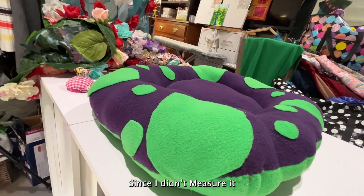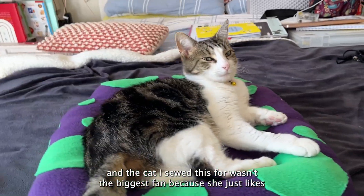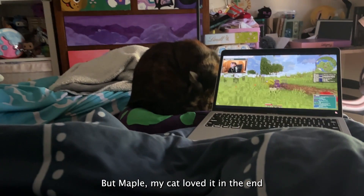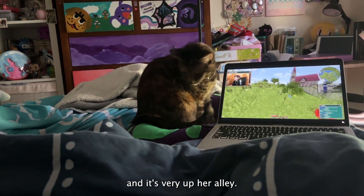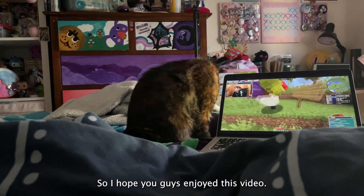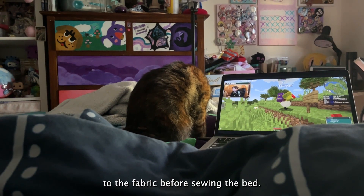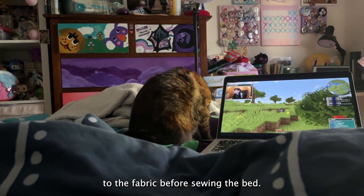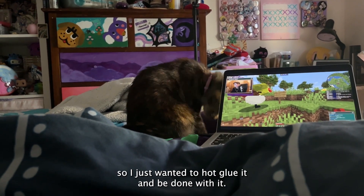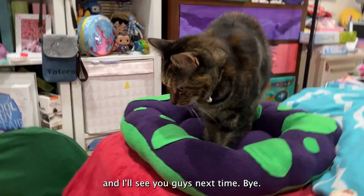Now mine turned out a bit oblong since I didn't measure properly, and the cat I sewed this for wasn't the biggest fan because she just likes having giant surfaces to herself. But Maple, my cat, loved it in the end — she's weird and wonderful, just like this funky little cat bed. If you want to make this better, I would suggest cutting out the patches and sewing them directly to the fabric before sewing the bed together. But I was really depressed the day I made it, so I just wanted to hot glue it and be done with it. It's super easy and simple — I hope you guys enjoyed this video and I will see you next time!